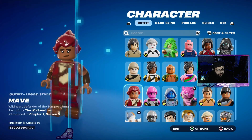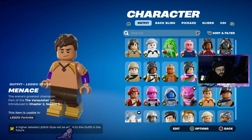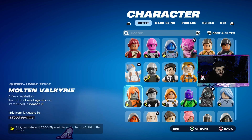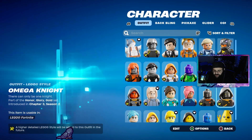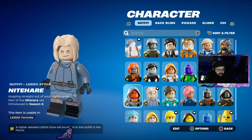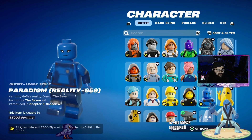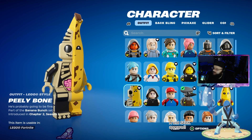Malik, May, Maeve, Mecha Cuddle Master, Mecha Strike Commander, Mecha Team Leader — I actually really like this one. Menace, Meow Skulls, Molten Battle Hound — that one's cool, that one's good. Mizuki, Mission Specialist, Midas, Metal Team Leader, Meowsels — they did good with Meowsels. Molten Valkyrie, Monarch, Moonwalker, Mystica, Neuralinks, Izumi, Omega Knight, Omega, Ocean, Nolan Chance, Nighthair — they did my Nighthair dirty. Nightshade, Omega Rock, Onesie, P-1000 got done dirty. P-3-3-L-Y — that one's okay I guess, but still not what it should have been. Paradigm, Peely — love the Peely skin, fantastic, so proud. Peely Bone — also love the Peely Bone skin, well done, so proud.